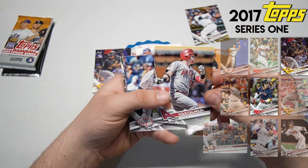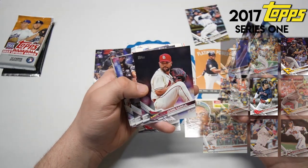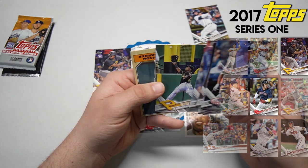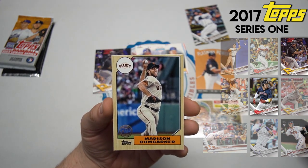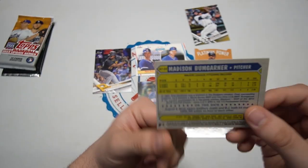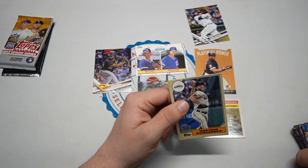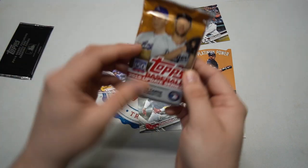Cole Calhoun, ex-teammate of Mike Trout. Gary Sanchez rookie gold cup - that's not bad. Sanchez, good catcher for the Yankees. Acuna, Joey Gallo, Blake Snell second year, Gregory Polanco. Another insert in the very back - Mad Bum '87 Topps, very cool. It says on this date the Upton brothers, Justin and BJ, both hit their hundredth homer within an hour of each other. That is crazy!